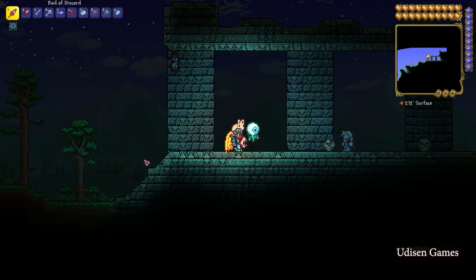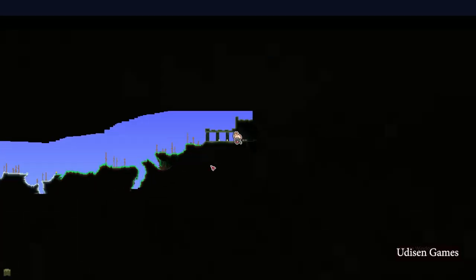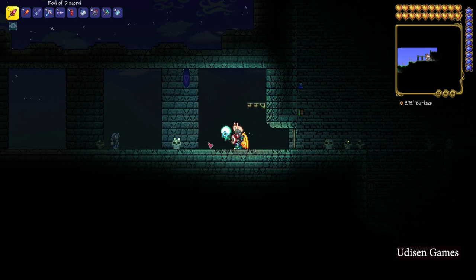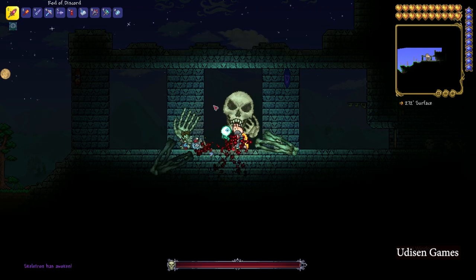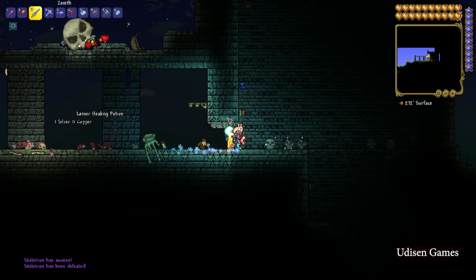After that, find the Dungeon structure which looks like this on your map. You can find the structure on any map. Find the Old Man at night time and prepare for battle. Kill this very hardcore boss — Skeletron. After that, go into the Dungeon.